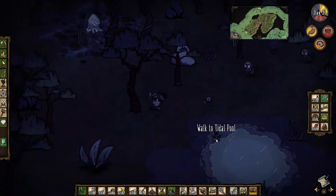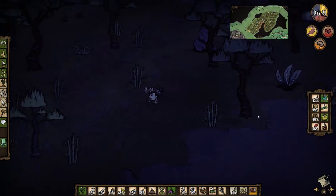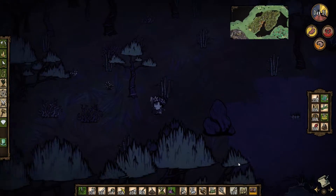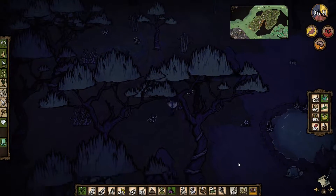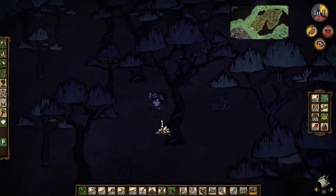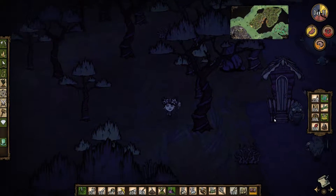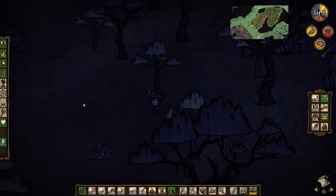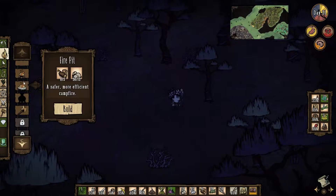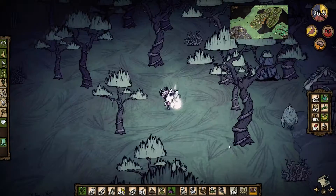Holy shit, it's dark. There's gold there too — that would be useful. Alright, let's build a fire just so I can kind of see.